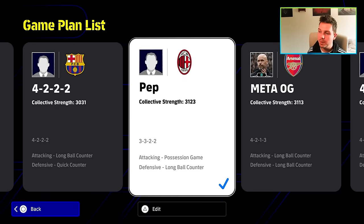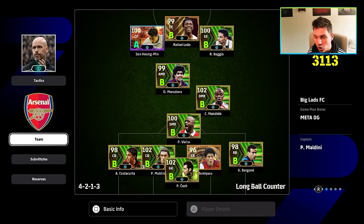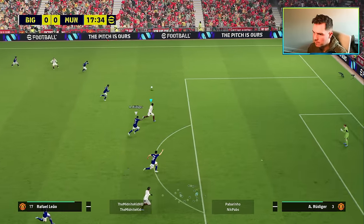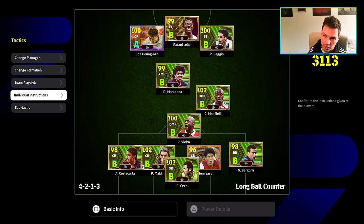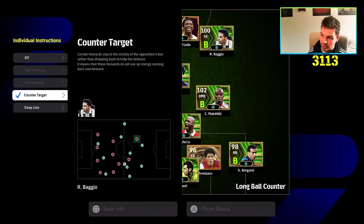The second formation is the OG meta — this has been the meta since eFootball launched, and I'd say even in every football game it's kind of the meta, especially in the PES series for years. We're going with long ball counter here. With long ball counter we're going to pop on deep line and counter. With a target up front — this time it's Baggio, Maradona, and Son — we just want one of the attacking trio to stay up.